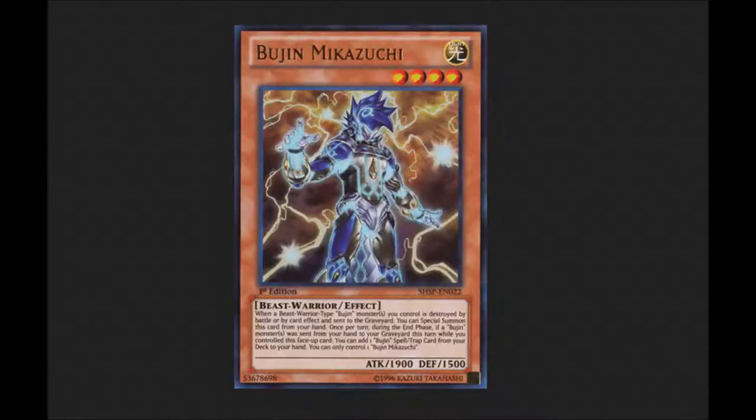If Yamato gets destroyed or something, you can special summon Bujin Mikazuchi. What Bujin Mikazuchi does is: when a Beast-Warrior type Bujin monster you control is destroyed by battle or card effect and sent to the graveyard, you can special summon him from your hand. Then once per turn, during the end phase, if a Bujin monster was sent from your hand to the graveyard this turn while you control this card, you can add one Bujin spell or trap card from your deck to your hand. You can only control one of him.